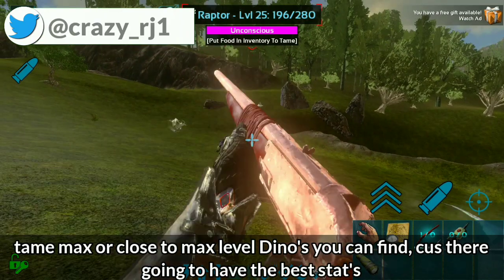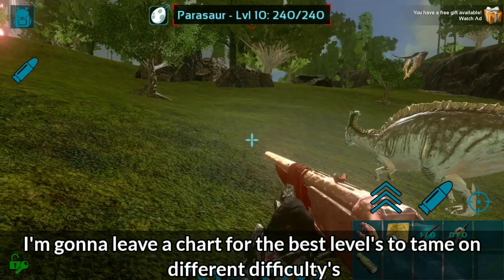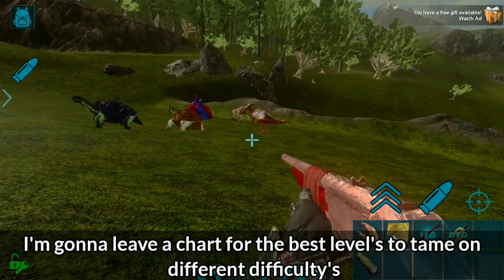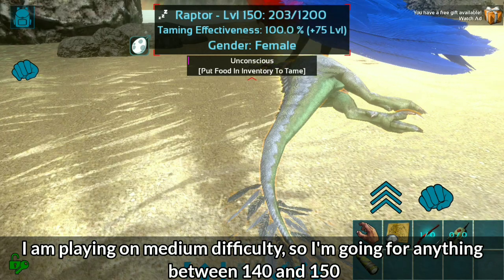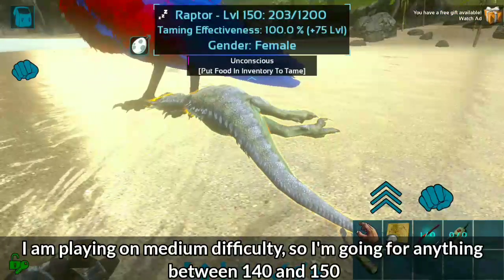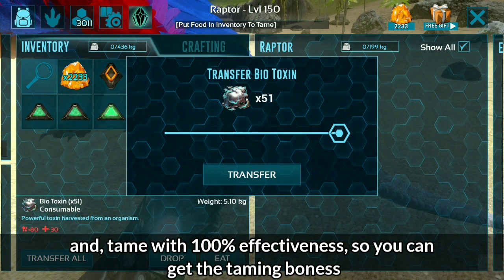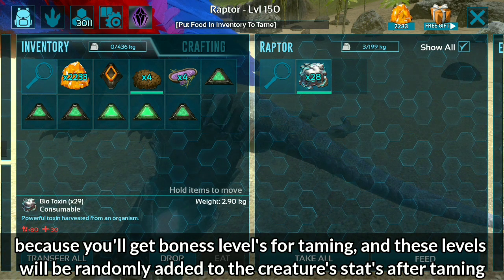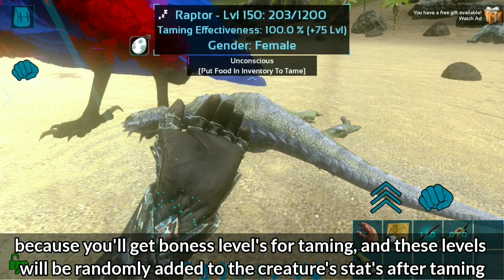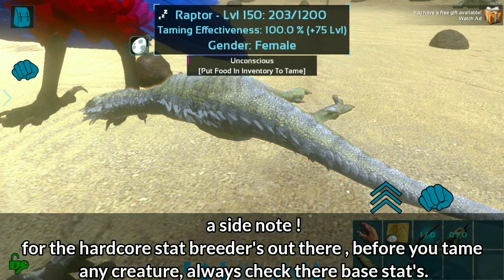Tame max or close to max level dinos you can find, because they're going to have the best stats. I'll leave a chart for the best levels to tame on different difficulties. I'm playing on medium difficulty, so I'm going for anything between 140 and 150. Tame with 100% effectiveness so you can get the taming bonus, because you'll get bonus levels added randomly to the creature's stats after taming. The higher the effectiveness, the better the stats.